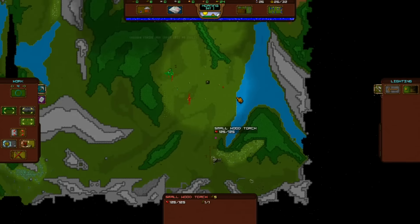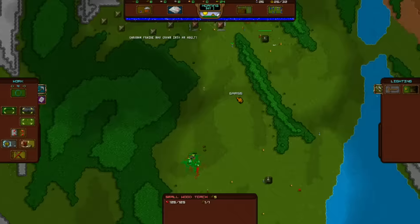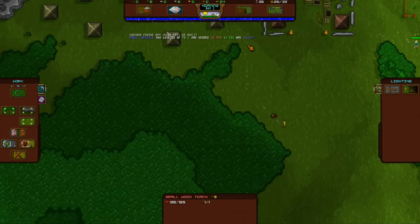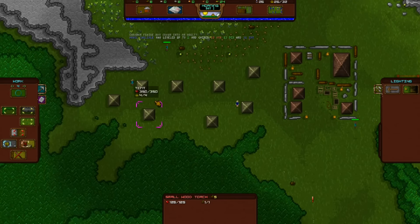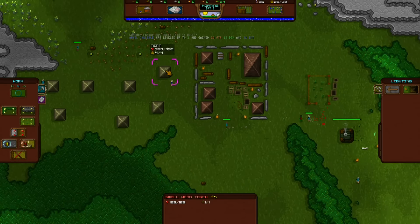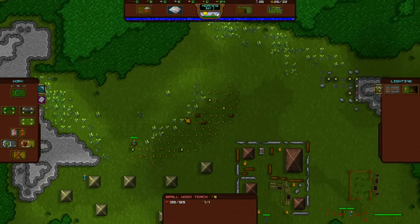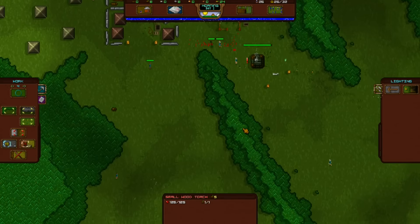Well done! We just got another citizen — we're officially up to 26, beyond the 25 without cheating, like we did in the last one where we used to summon some people.